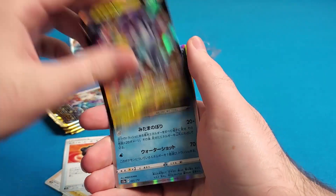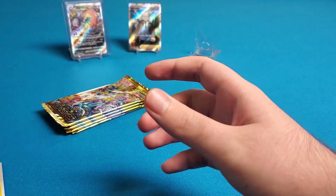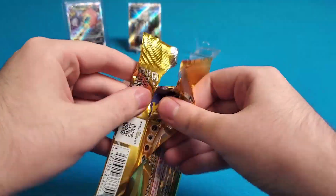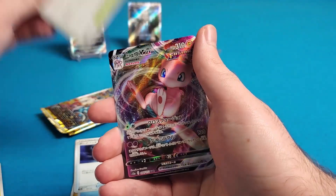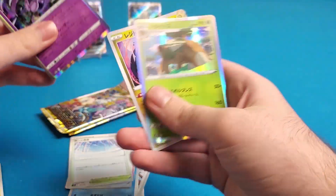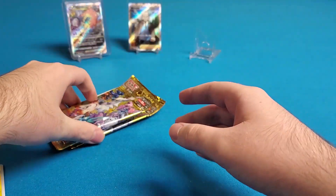A Charizard pull here would actually be pretty lucky since we didn't get that card as a promo in English — that might even be a chase card. There are really cool legendary dogs with alternate arts and special arts in this set. I'd love the Suicune one since it didn't get one in Evolving Skies. Nice Mew V-Max reprint from Fusion Strike — that's our favorite set.